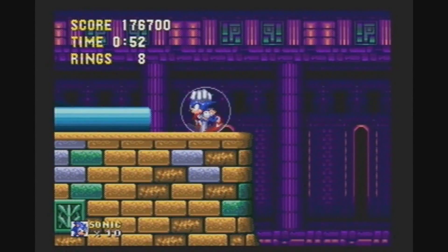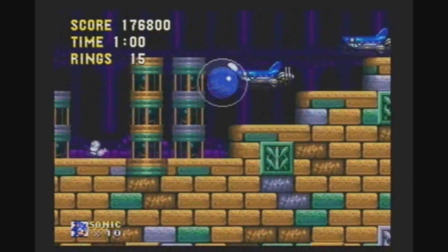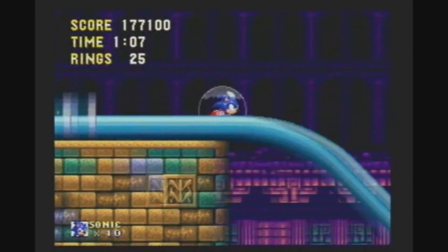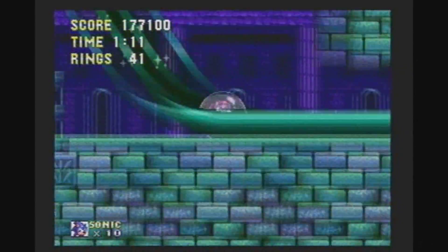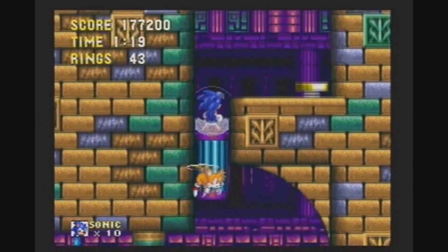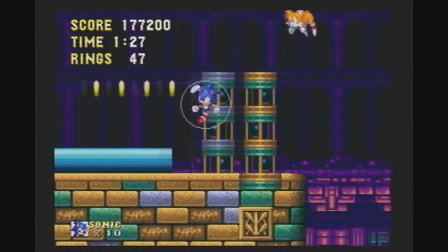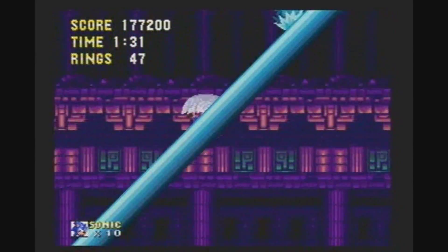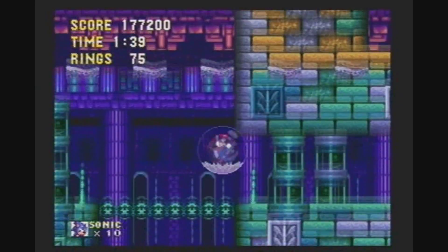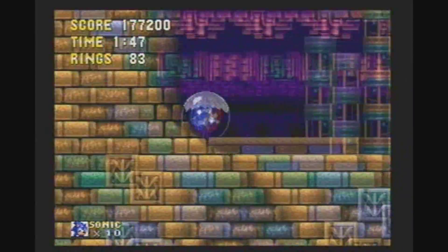Oh, nice save there from the spikes! I was going to say I'm amazed how Tails can keep up with Sonic, then I realized he never keeps up with Sonic. When you plug in the second controller to let a second person play as Tails, you're most likely gonna get off-screened anyway. It's useful for boss battles though. Other than that, it's probably mostly a game of see how well I can keep up with Sonic if you're playing as Tails.